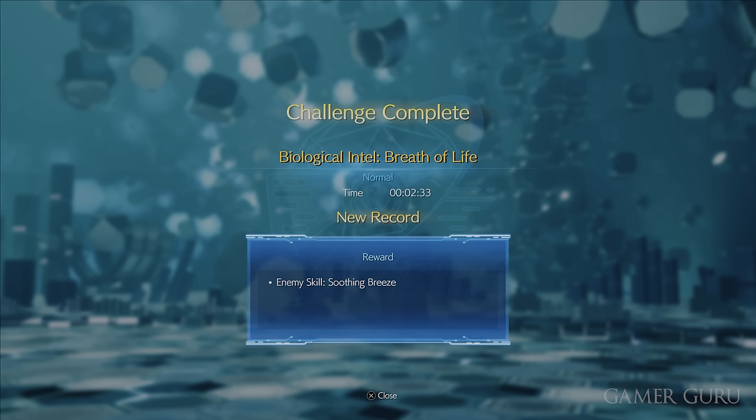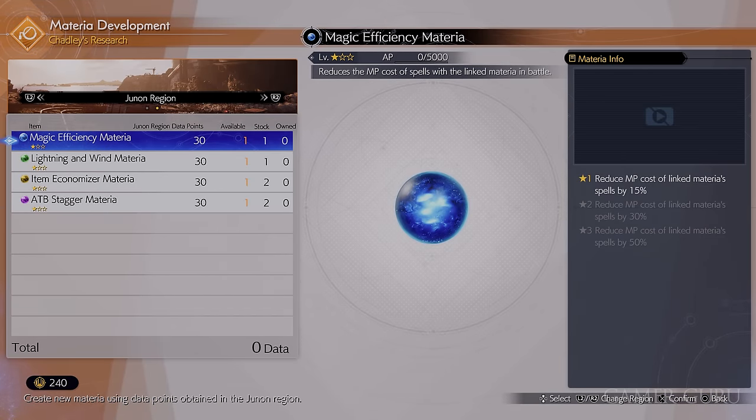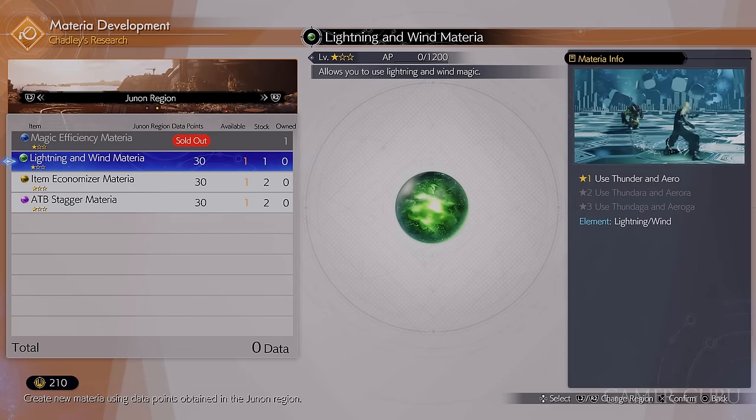While we're talking about Chadly, you want to go into his develop materia menu where you can now craft the Magic Efficiency materia, which is pretty good — whichever materia this is linked to will cost less MP to use.